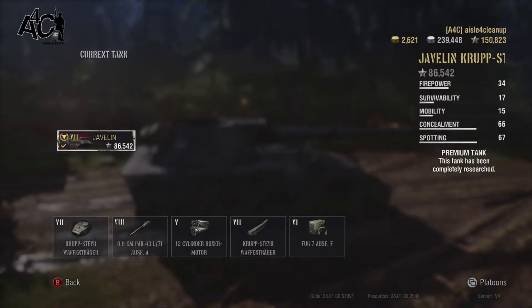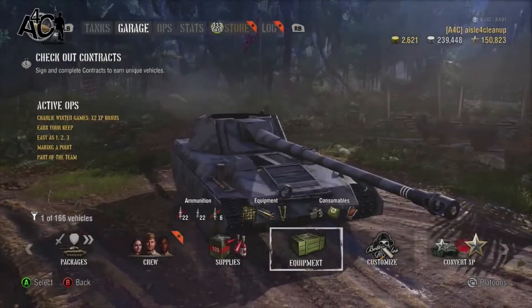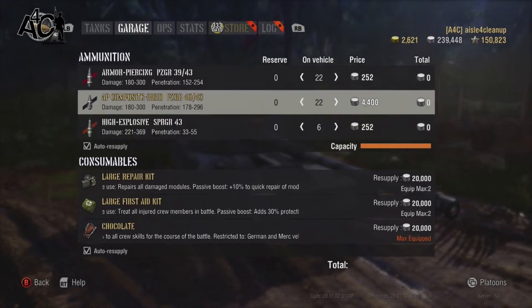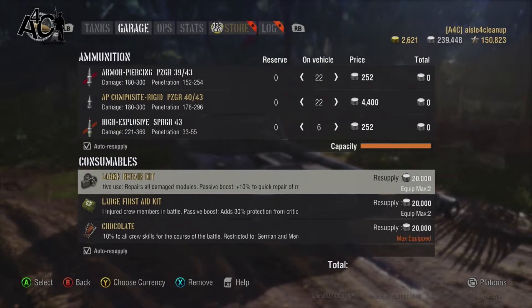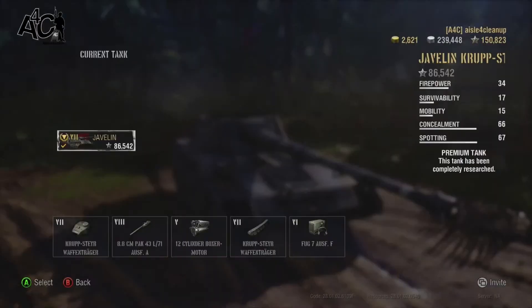The way I equipped my Javelin is with a camo net, medium caliber tank rammer, and binoculars. It does stay back and it has a fully traversable turret, so you can swing all the way around — something you definitely want to take advantage of. Stay back, stay hidden, use your binocs. Using the camo net factors on it is very helpful. Taking a look at the packages...